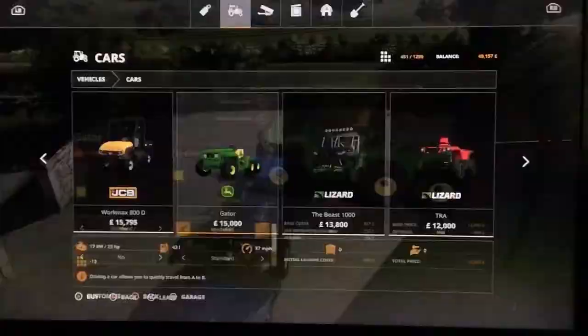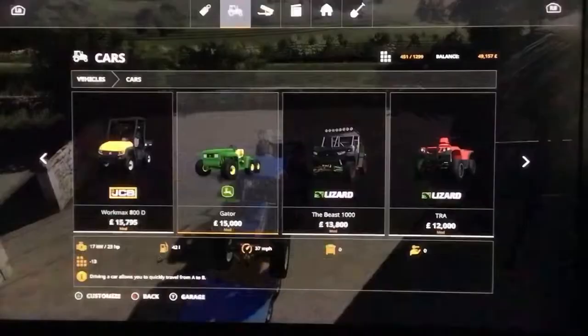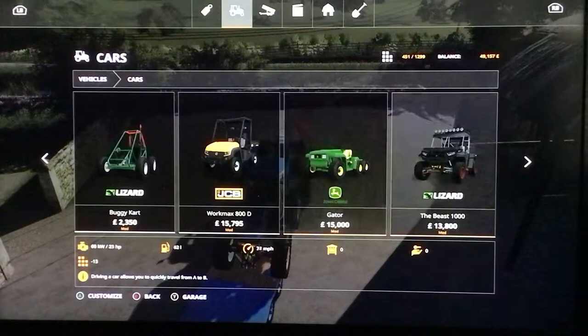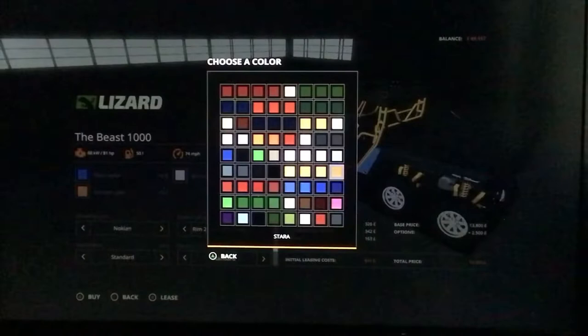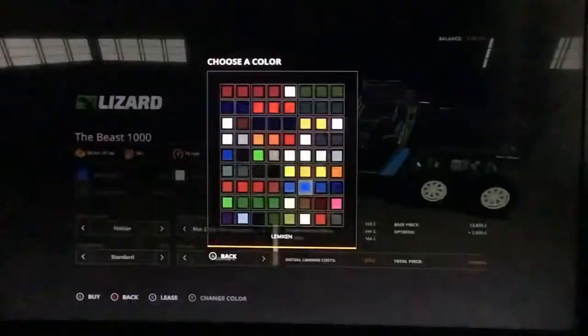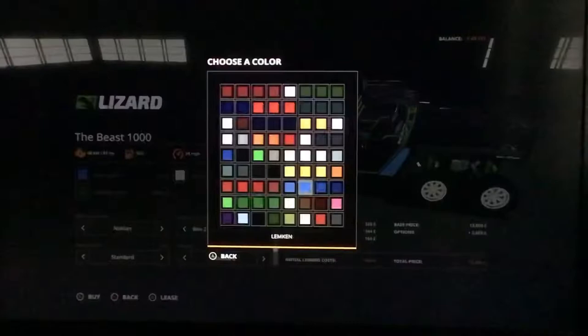Why go with something a little better? See I could go with something like this here — I suppose that would be good. We'll make it look like John Deere, for John Deere fans out there. And the yellow is over here. Yeah, it looks good.